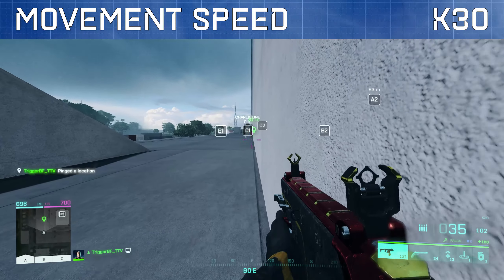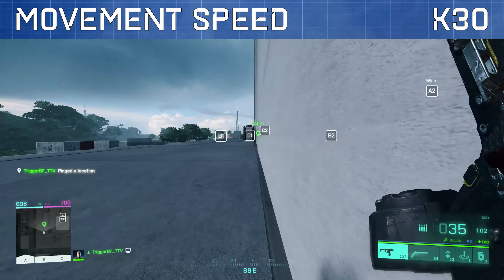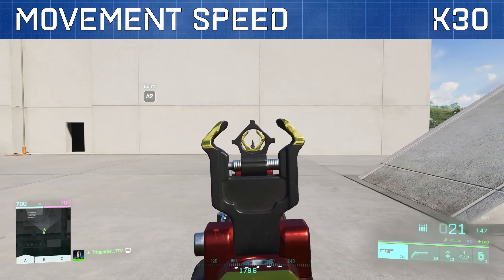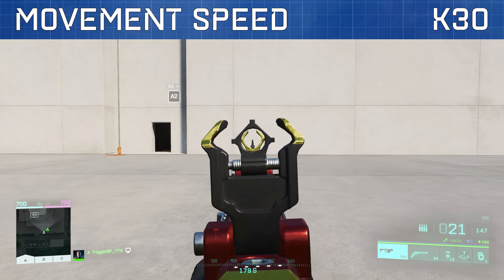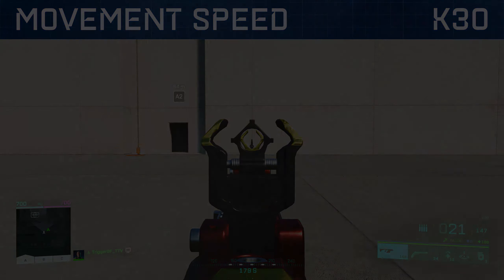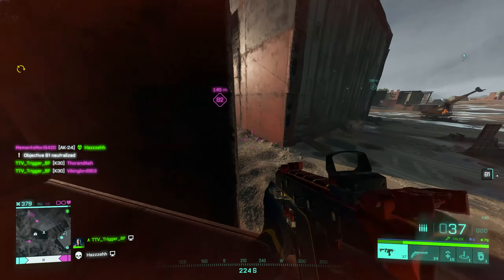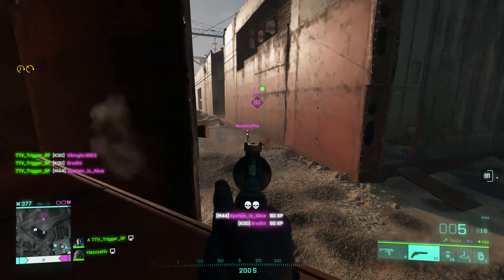Moving on to mobility, we've got a standard movement speed for submachine guns which is very fast compared to ARs, LMGs and sniper rifles. And the same can be said for aim down sight strafe speed with a fast strafe speed compared to other weapon categories. Having reached tier 1 with the K30 and extensively tested the different optic, ammo, underbarrel and barrel attachments, here is my favourite K30 loadout.